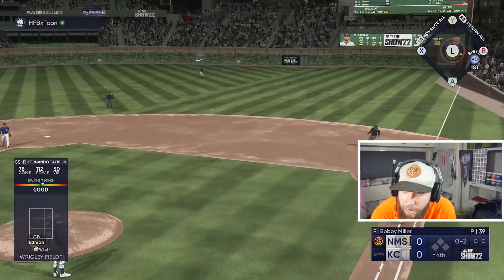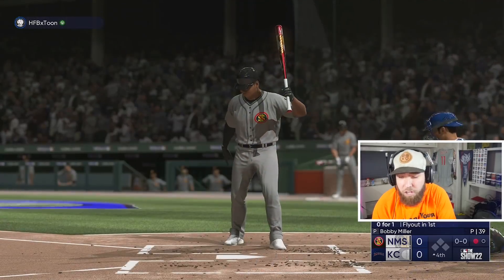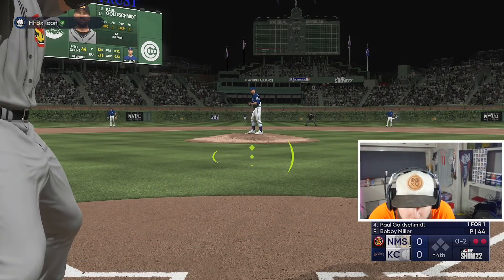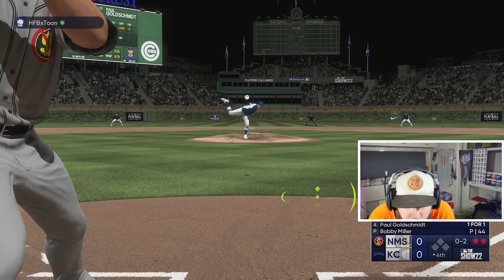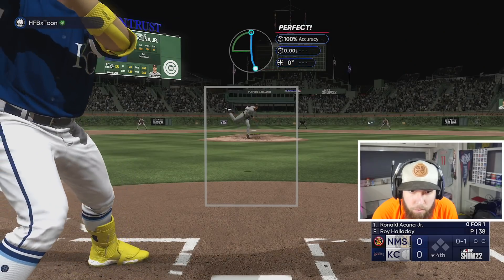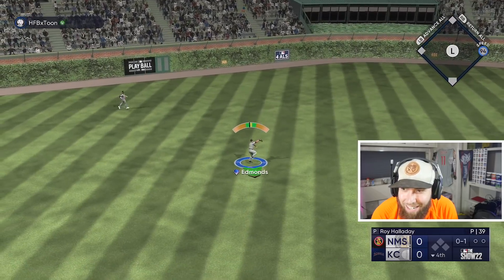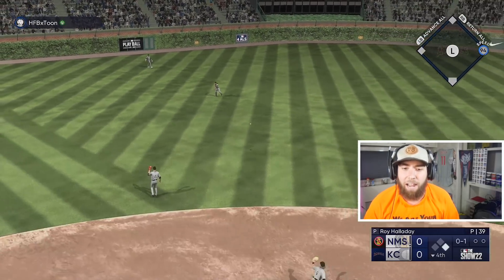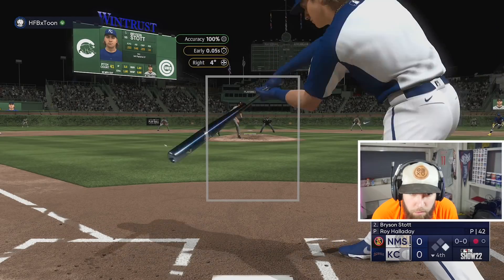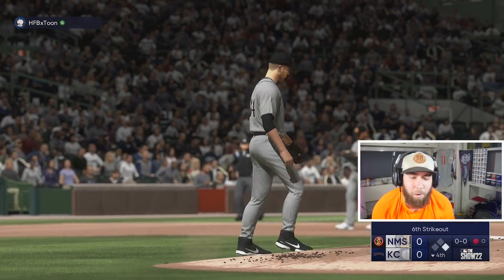Stott grounds that out. I'm legitimately dead-red fastball the whole game — one run could win me this one, but I'm dead red fastball straight through. There goes the perfect game — of course the leadoff knock, nobody out, 94 speed on the bases. That's nasty — might as well be a screwball.